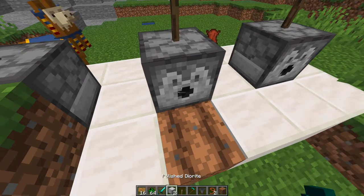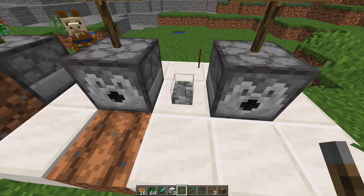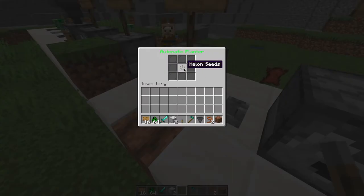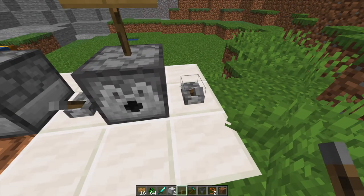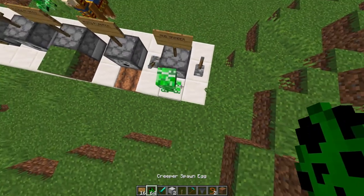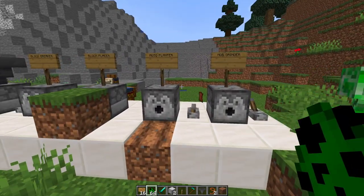Now we have the auto planter and mob grinder, but these are currently not working. For the planter, you would place a seed inside it, give it some power, and it will plant the seed on the soil in front of it — but unfortunately this isn't working and hopefully the developer fixes that soon. The mob grinder will give damage to nearby mobs and grind them effectively.